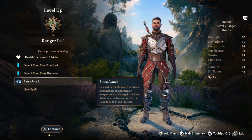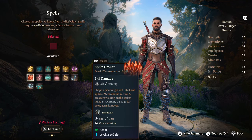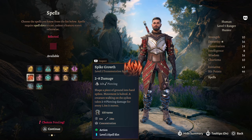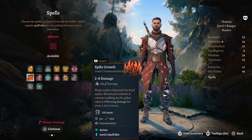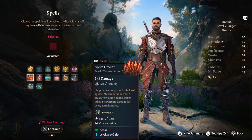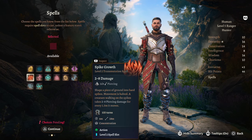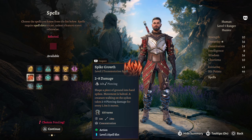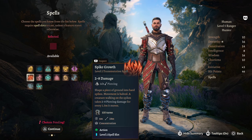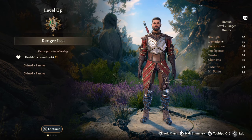At Ranger Level 5, most importantly we now have Extra Attack, which is amazing. We also get more spells, and I'm taking Spike Growth: shape a piece of ground into hard spikes, movement is halved, and a creature walking on the spikes takes 2 to 8 piercing damage for every 1.5 meters it moves. This is so good — throw it down, concentrate on it in an isolated area, and just rain arrows down as enemies can't walk towards you.